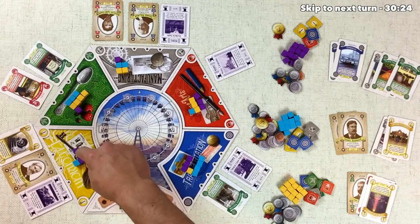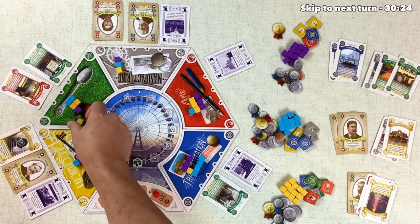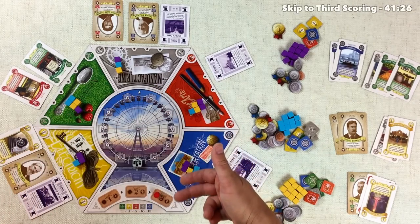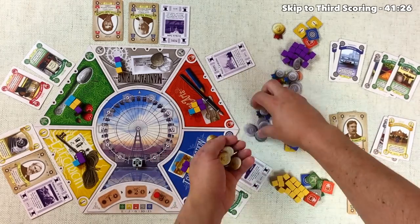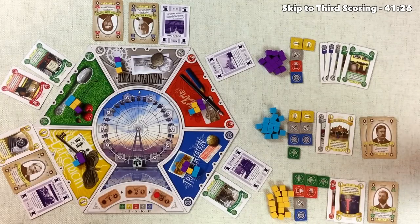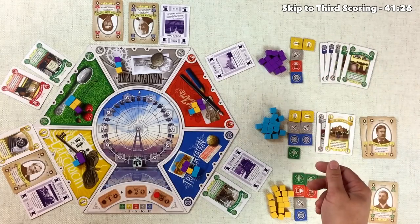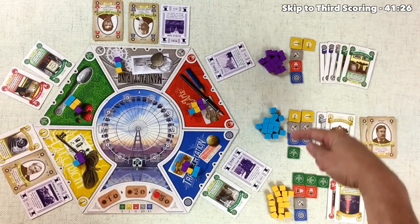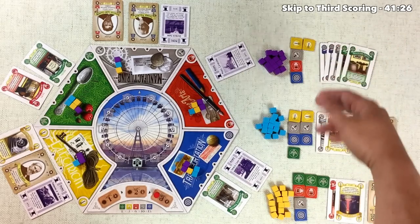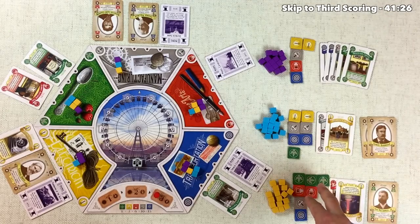We recall workers from the board — removing one supporter per every two in a zone, rounding in favor of the player. Various supporters are returned to their owners' supplies across multiple zones. We then move into the third and final round. Blue currently appears to have the most victory points, and we appear to not be in the lead. Looking at approved exhibits, we all have a set of four — none of us has a set of five yet. We're lagging behind with the least approved exhibits overall, though gold has the option to make even more sets.